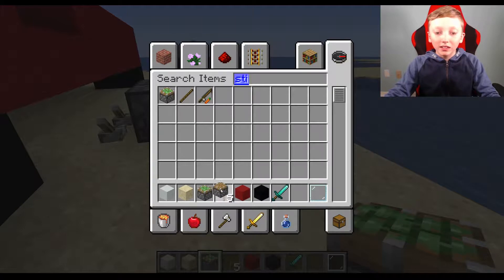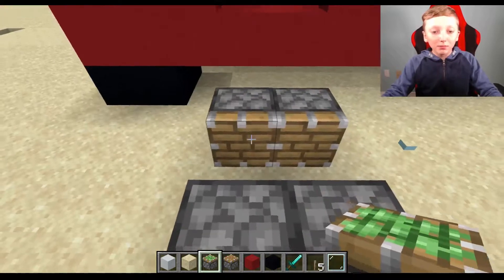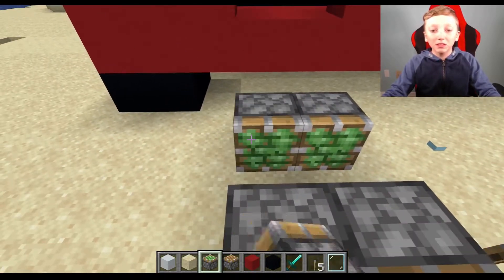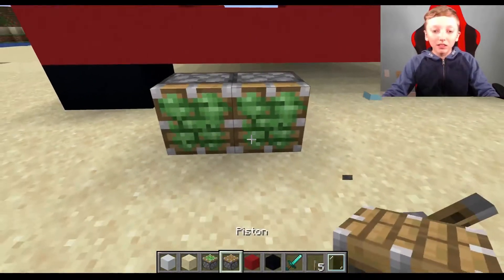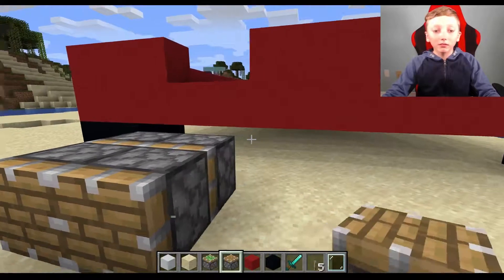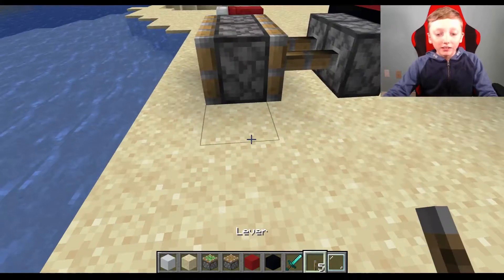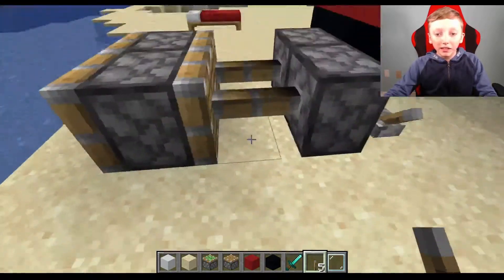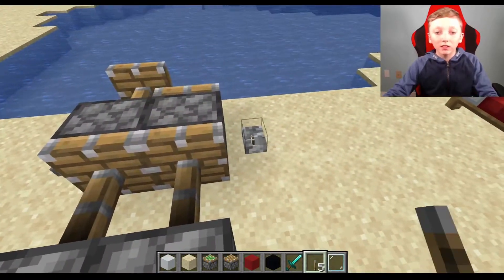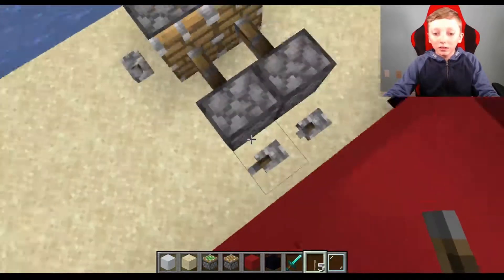I'm going to put you right next to here, and then you right next to there. Now I'm going to put a sticky piston. I'm going to remove these into sticky pistons and then put these into normal pistons. Then these should activate. Then I want another mechanism over here to activate these, which then after that these go, then these go.